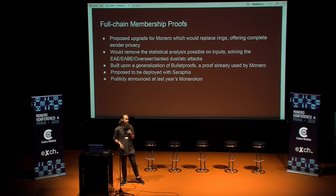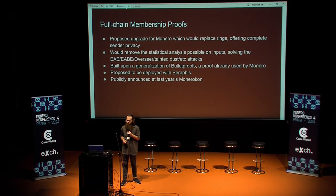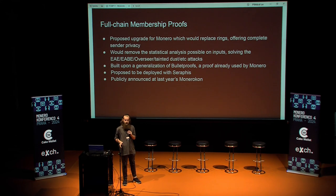So what we ended up using is Bulletproofs, which was already used by Monero as a range proof. It's kind of remarkable because it came out seven years ago and here we are proposing it for use again today — which really says something about the quality of Bulletproofs. Last year at MoneroCon, when I announced this work on full chain membership proofs, it was going to be done with Seraphis. So this talk is going to be over what's happened in the last year since.